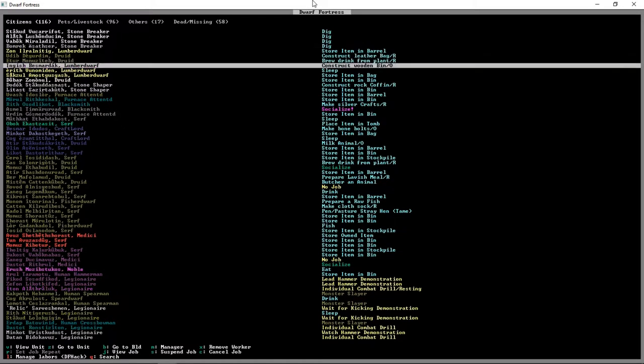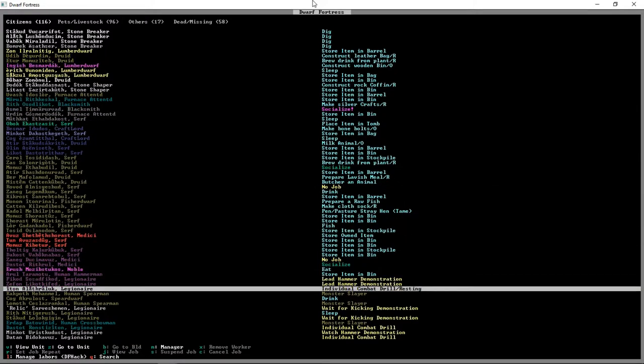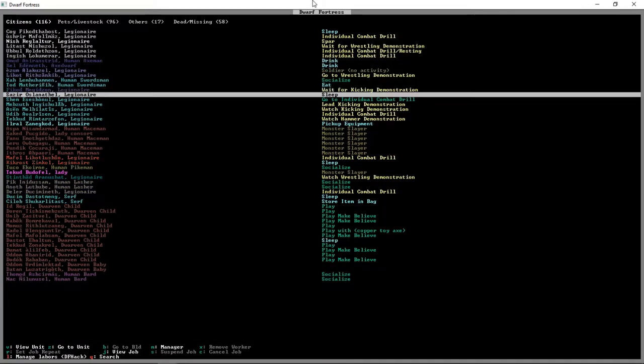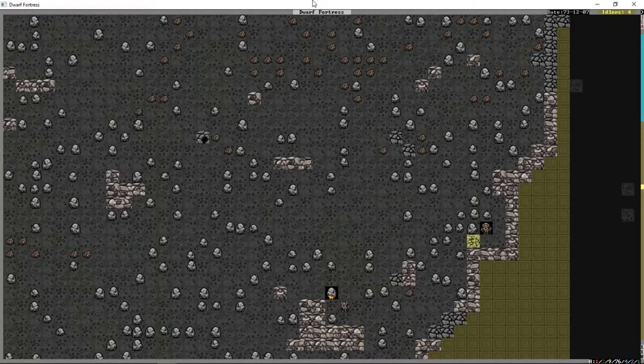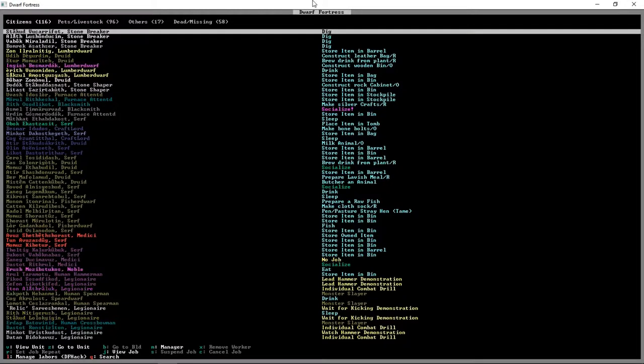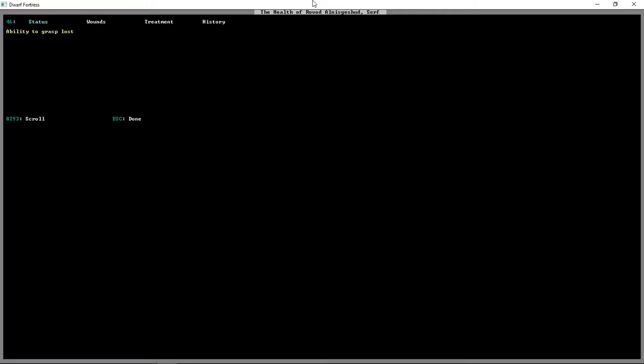Our stone breakers are all digging, that's nice. It's nice to see 'socialize' on the activity list too, which means people are spending time in the tavern. We have 116 citizens with a cap of 140 right now, so we should be seeing some immigration waves at some point. Rovard the serf is just too injured to do anything. Let's take a look at his health — he can't grasp and has had a bad couple of days. No treatment scheduled, so I guess he's just going to stay that injured.